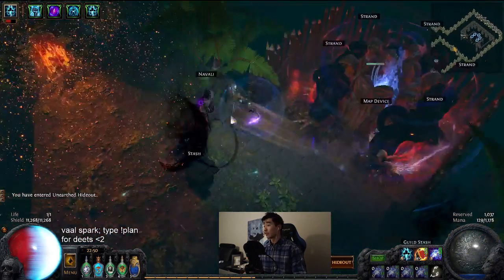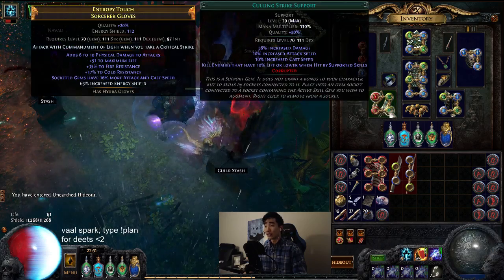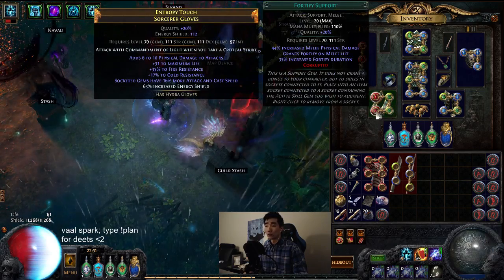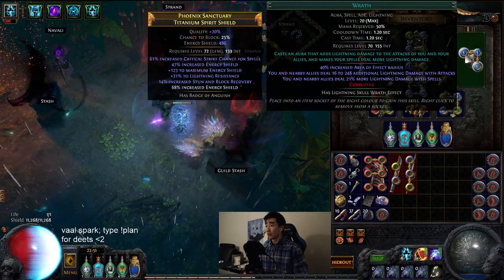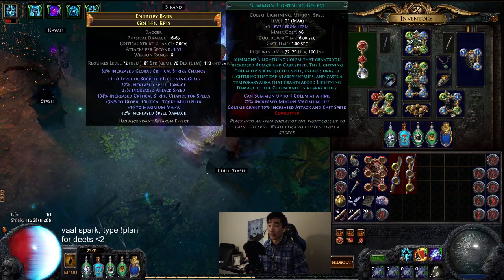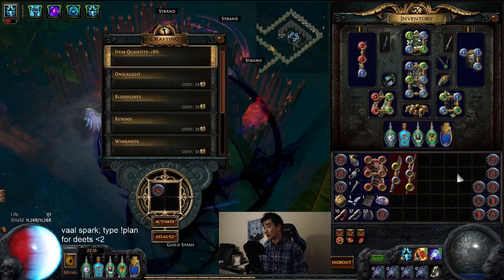Other gem setups: Shield Charge is your main movement skill, linked to Faster Attacks — those are the only two necessary, in Insanity Gloves which we'll cover later. Culling Strike is there mainly for the attack speed bonus, not really for the cull itself, and Fortify is optional for a little extra safety. Wrath, Discipline, and Enlighten are your aura setup. Then you have Curse on Hit, Warlord's Mark, and Summon Lightning Golem.